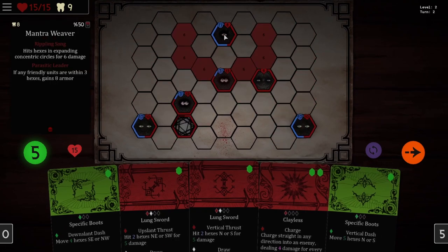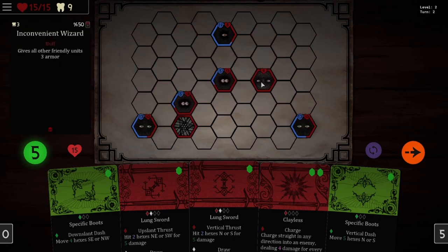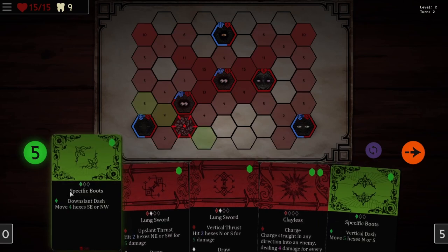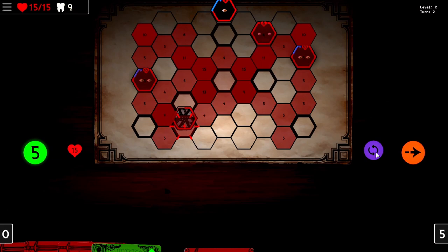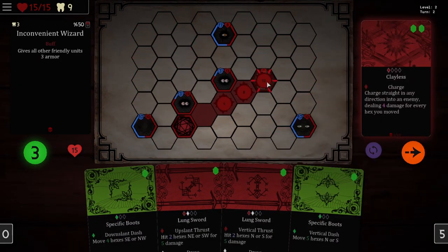Someone is buffing everyone. This guy gives all other friendly units three armor. We have to destroy this person right now. Moves five hexes north or south — that's not helpful right now. All of our moves are not good. Actually, let's undo that — I just noticed we have clayless. Yeah, we can end this thing now. Amazing.